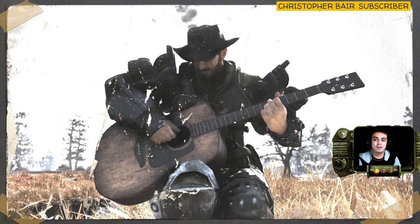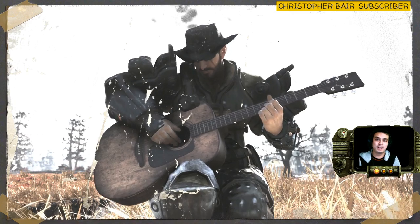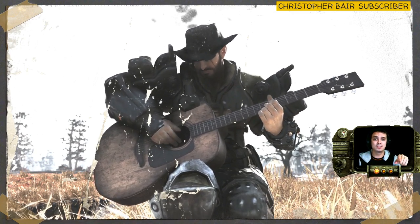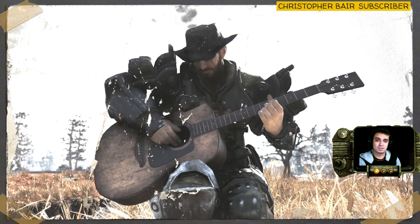Now, in order to see those chats, there is a bot command — you need to go to the bot chat and type slash roll and Fallout 76, and you will see all available chats from Fallout 76.